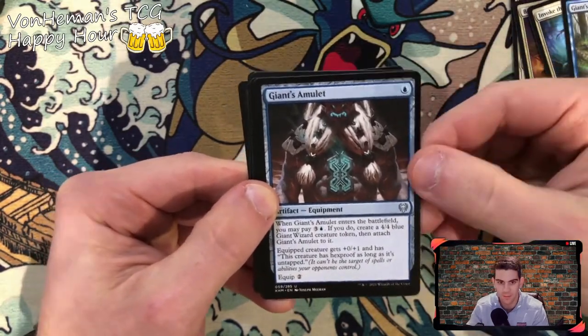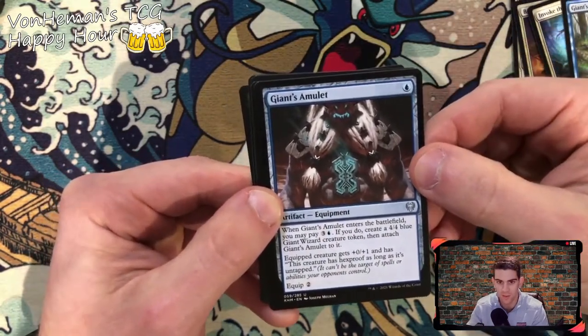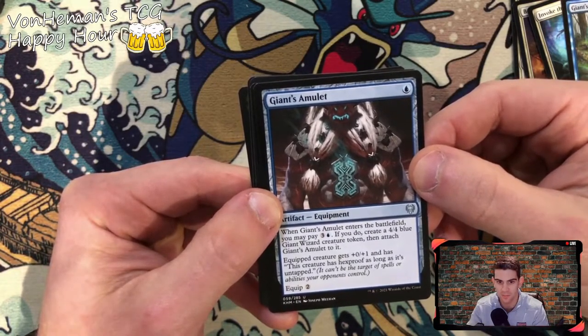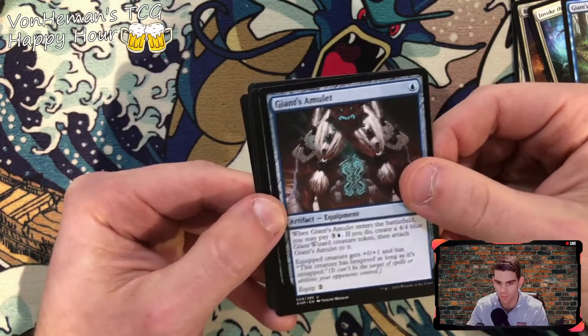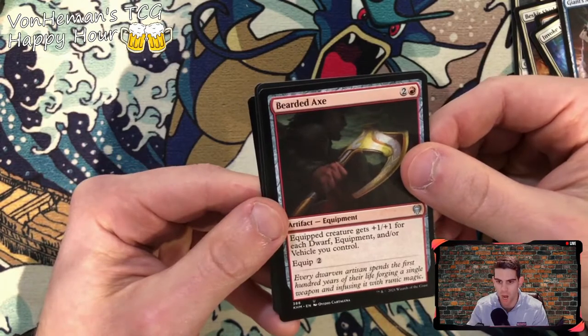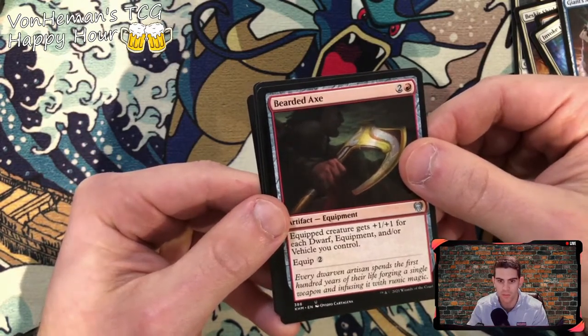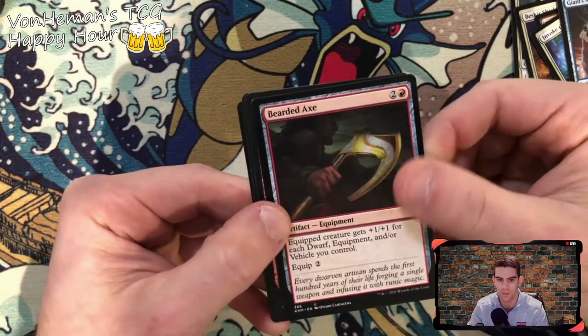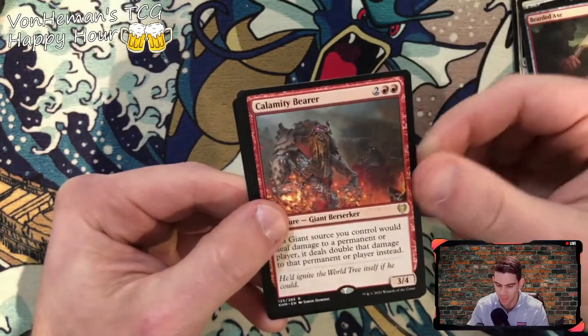Giant's Amulet — enters the battlefield, you may pay three and a blue; if you do, create a 4/4 blue giant wizard creature token then attach Giant's Amulet to it. Good artifact clip card for your giant decks. Bearded Axe — 'and my axe!' — creature gets plus one for each Equipment and/or Vehicle you control. Good for dwarf decks. Calamity Bear — getting a lot of good giant deck cards here.